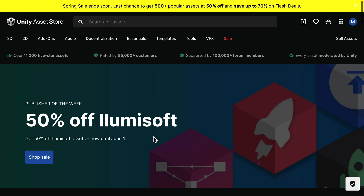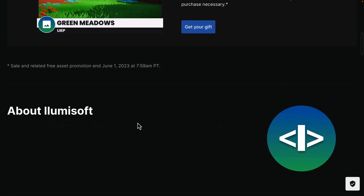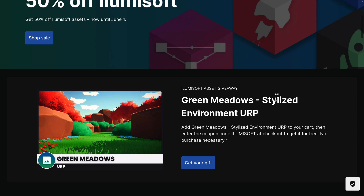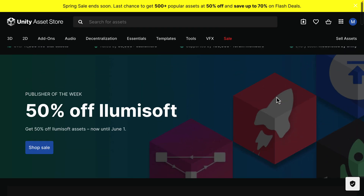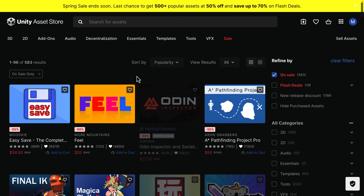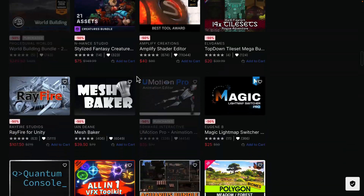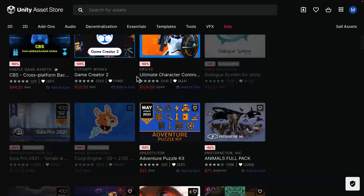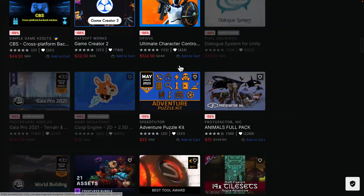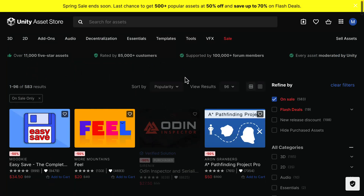This is the 50% off sale from Ulumsoft, and you use the code Ulumsoft at checkout for this Meadow environment. It is for the URP or the Universal Render Pipeline only — I imagine you can convert it over to HDRP if you wished, but just something to be aware of. Also, they do have a spring sale going on right now and it's coming to a close. Make sure to check that out to see if there's anything 50% off, because that one is ending literally any day — I think it's the end of this month.